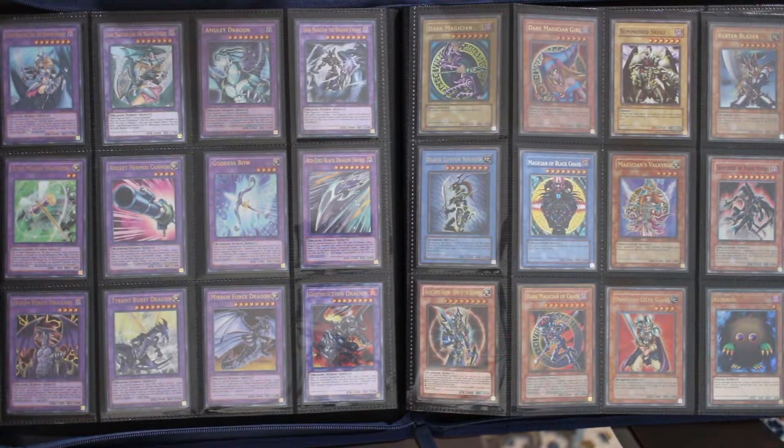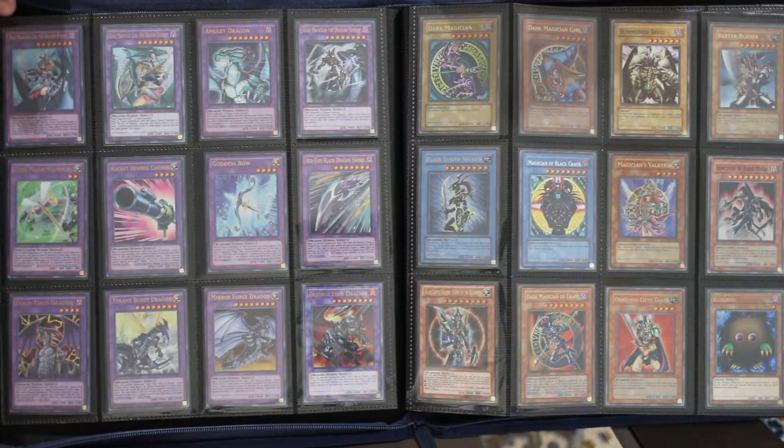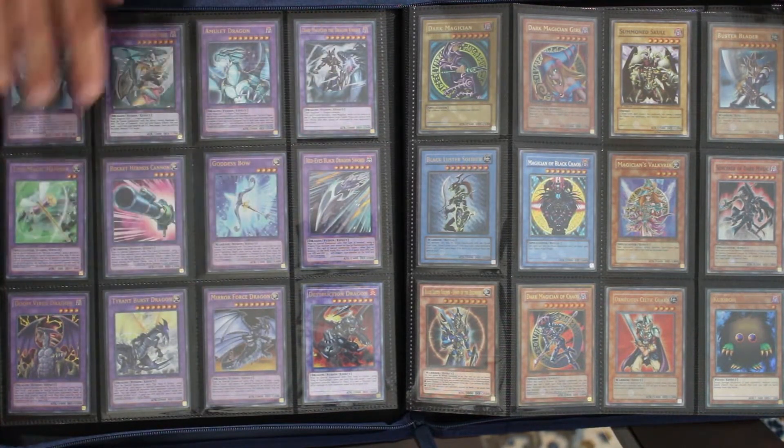Here's all the fusions from the Dragons of Legend series. Everything is matching in ultra rare — looks really good. Even the Dark Magician Girl the Dragon Knight, I managed to get in just standard gold ultra, so it matches everything perfectly. I love the fact that there are 16 of them and they fit so nicely on here.